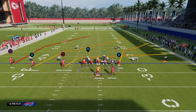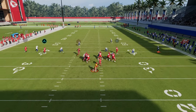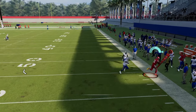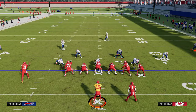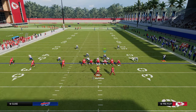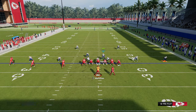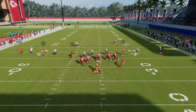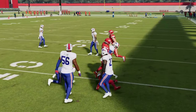If they run a slant-type route like slant post, watch the curl flat defender — a lot of times he'll back up and if he has Flat Zone KO he'll actually knock that out. I put my curl flats on 20, so keep that in mind. Another option is to shade up on a hard flat and make it into a cloud. That cloud flat will still do a decent enough job — even if they complete it, that's maybe five yards and you rally and tackle.